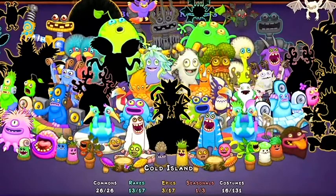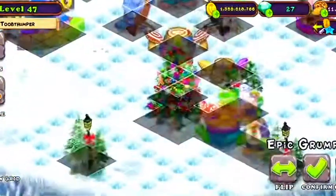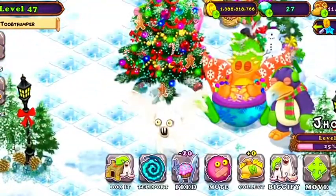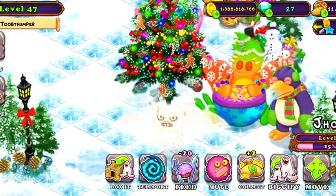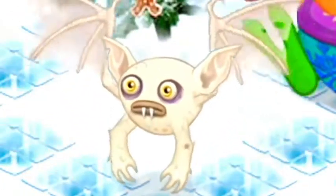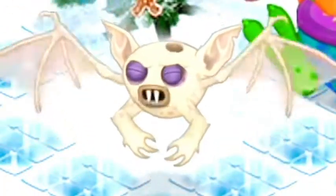Pretty cool monster! Epic Drum Pyre is now unlocked. I'm only missing Epic Humbug for the epic materials. Let's place him down right here. I know the epics have new animations, so let's see if he's got any. He doesn't have any movement animations, but his little goop balls are exploding on him.